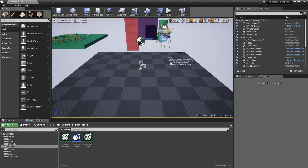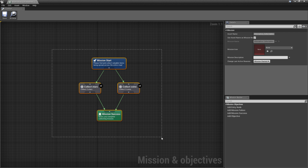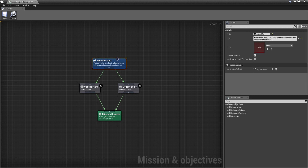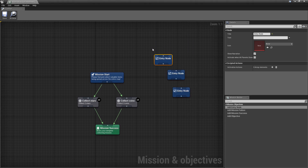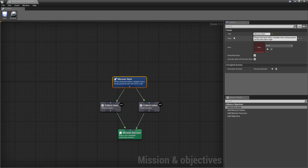Let's look into the missions provided by this plugin. The first one is Alternative Collectibles, and as you can see, the structure of this graph is quite simple. On top you have a blue node which is an entry node, and you have basically the same on the right side. You can just drag them or right-click to add an entry node. Those nodes are very simplistic, providing title, text, icon, and showing narration, which is always optional.